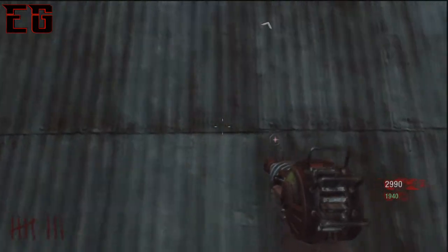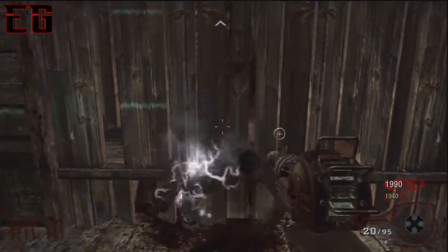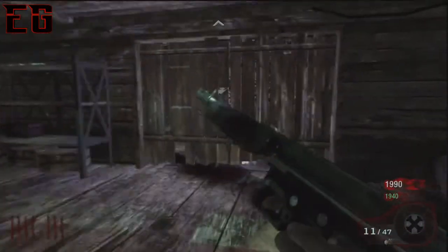Make sure that the door next to the flogger is actually open. If you have a friend up on top, someone can go below and keep turning on the trap, or buying the MP40. You can effectively get to like round 90 if you really wanted to, but that will take a long, long time.